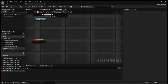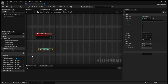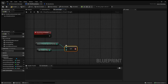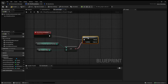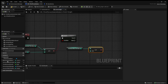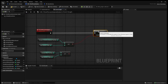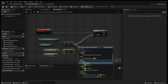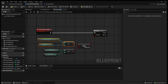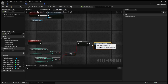Inside 'check if wave is finished' we get the max enemies in wave and check if the amount of enemies spawned this wave is greater than or equal to max enemies in wave. We also check if enemies killed this wave is greater than or equal to max enemies in wave. To keep this clean, instead of two branches, we add an AND boolean node hooked up to a single branch. So now we're checking if we've spawned as many enemies as the cap AND killed all of them — if true, we start the delay until next round.